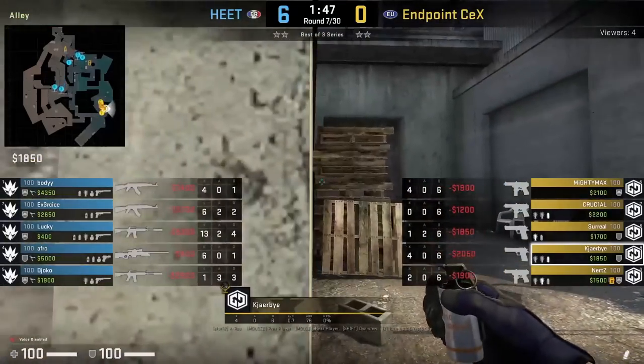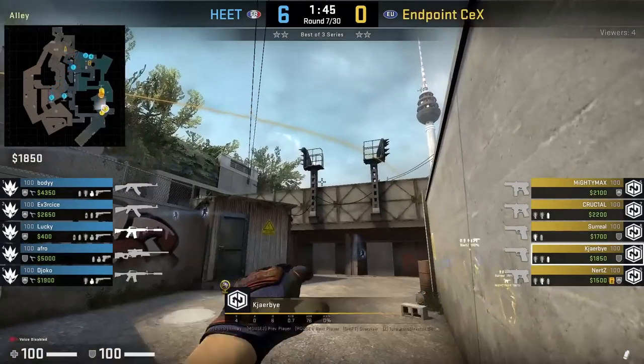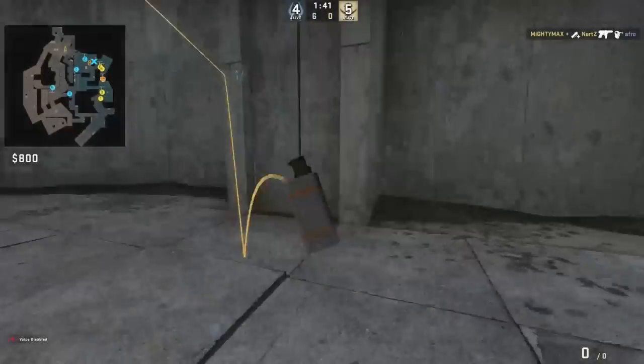KRB with a super easy graffiti smoke, positioned with the end of this wall, aims at the antenna — unfortunately you can't see it because of the crosshair, but there's an antenna sticking out of the building — then jump throw.